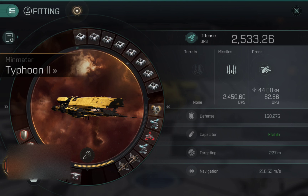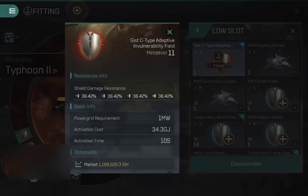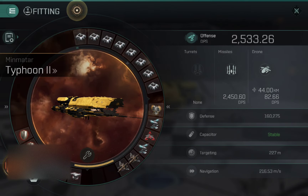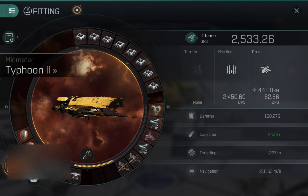In terms of the low slots — I have three Gisti adaptive invulnerability fields and one all-round damage control. When those are activated on the ship it puts my passive tank EHP to around 300,000, which does take the enemy some time to chew through. I wouldn't necessarily use this setup if I knew it was just a one-versus-one — then it might make more sense to have an active tank. But going into a big fleet fight, passive tank I think works better these days.